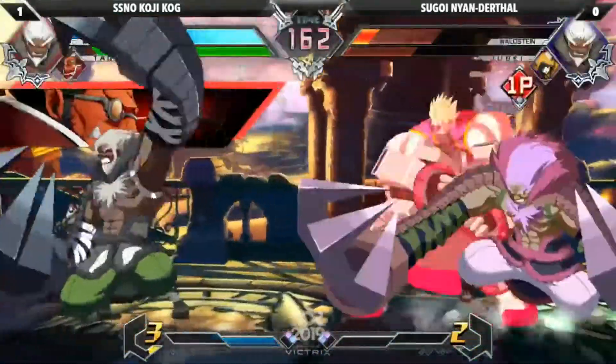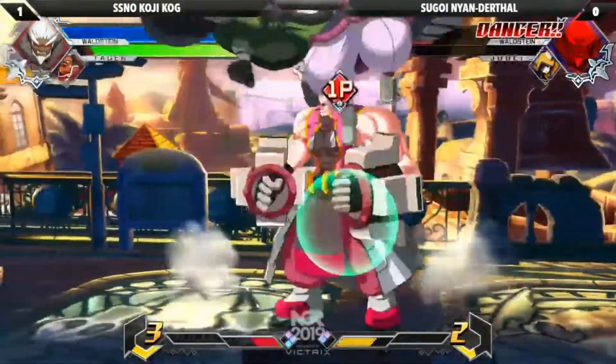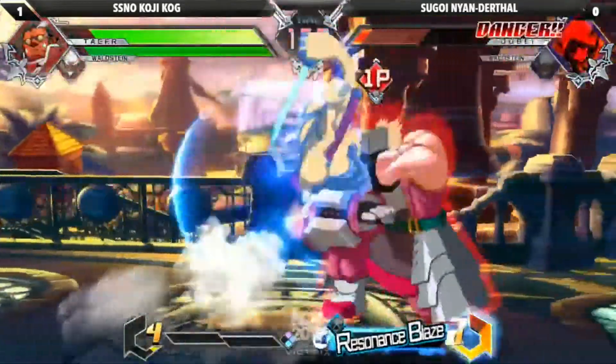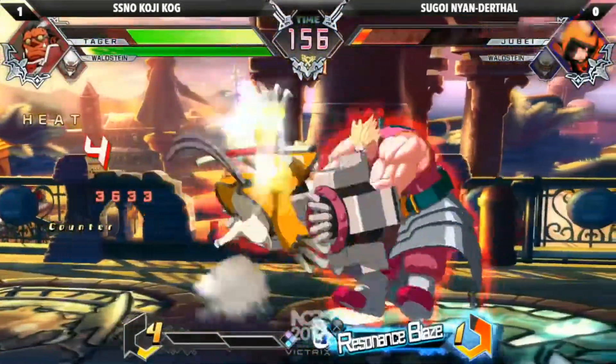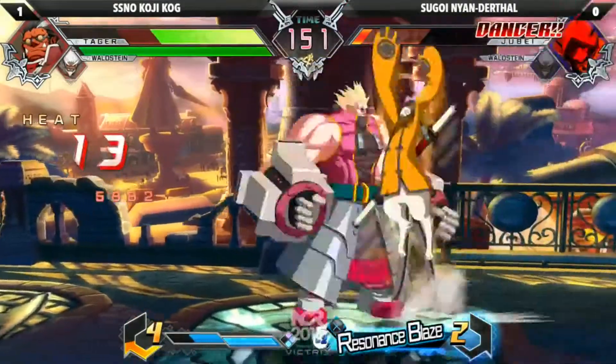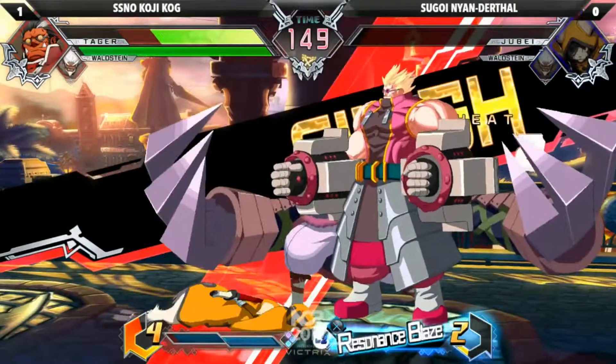2B gets baited. That's a cross combo. Nice anti-air grab. This guy is ready. Gets a counter hit. He has a lot of work to do. He's starting next to him too. Wake up assist throw to cover it. At least according to one of the top players, Yang is strong against Team Big Body.